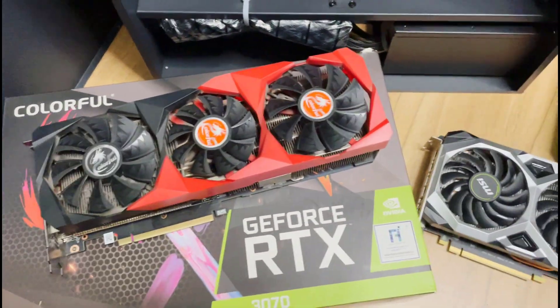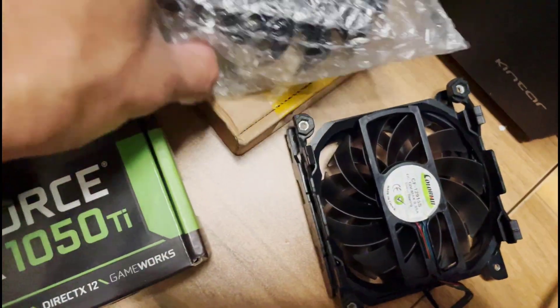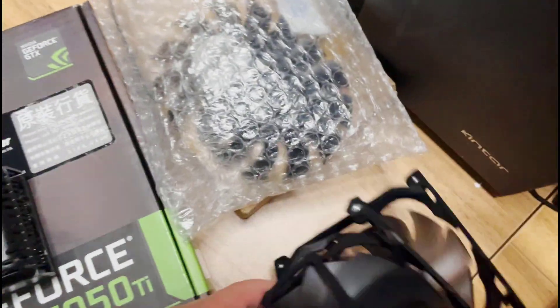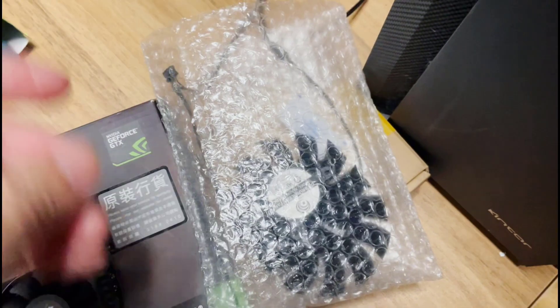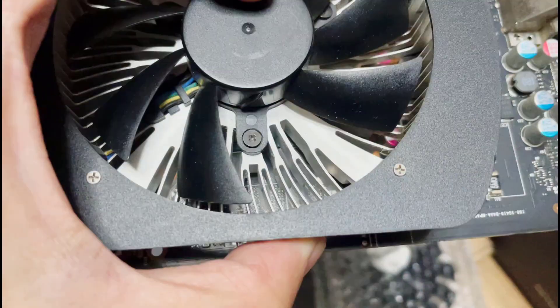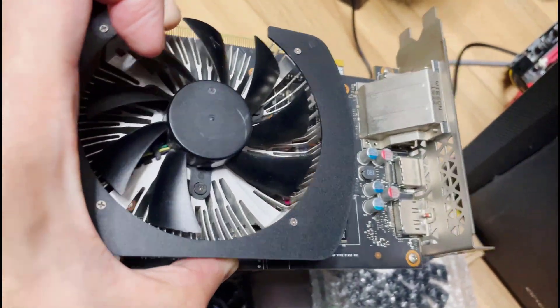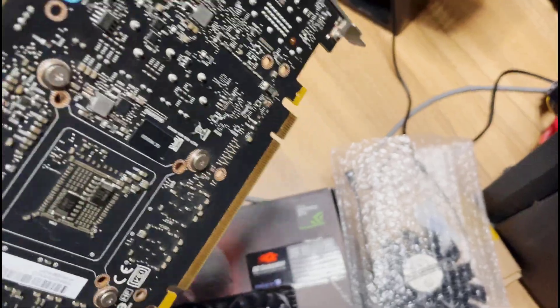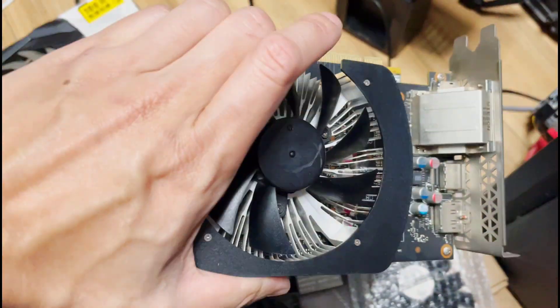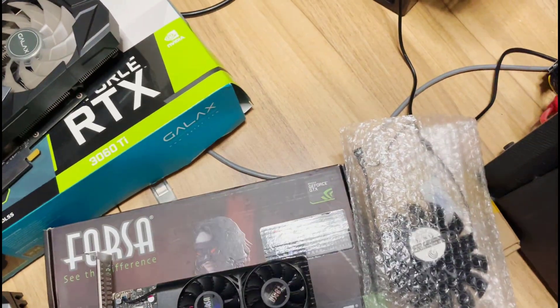I also bought some fans from Taobao because some of my GPUs have broken fans, so I'm going to replace them. Like this guy right here — one of the fins came off; I hit it by accident. This is a 1060 3GB, the only 1060 3GB card I have. I use it to mine Ergo as well, and maybe I'll switch it over to Flux.